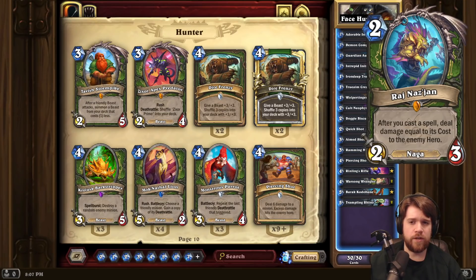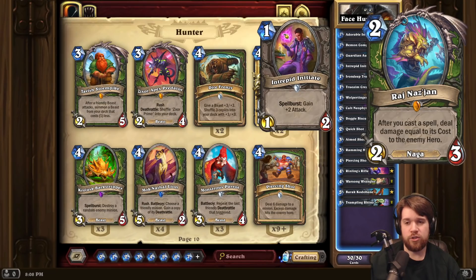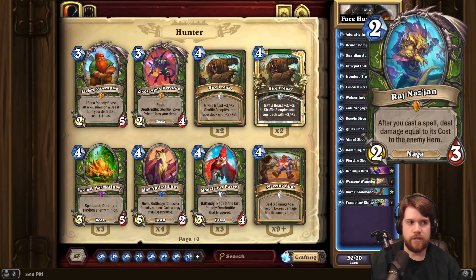I do think going forward, Aggressive Hunters might be a little bit less spell-focused, because they are losing Adorable Infestation, Demon Companion, and Intrepid Initiate — all things that incentivize the use of spells quite a lot. But I have to imagine this card just sees play in an Aggressive Hunter deck. It needs very, very little support to be good.